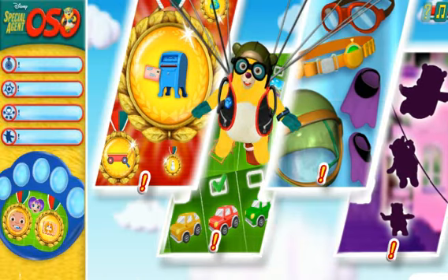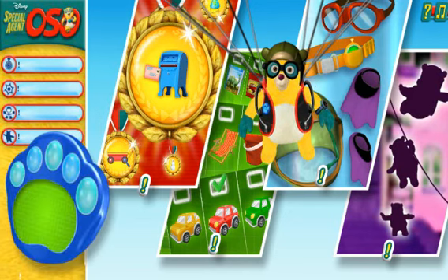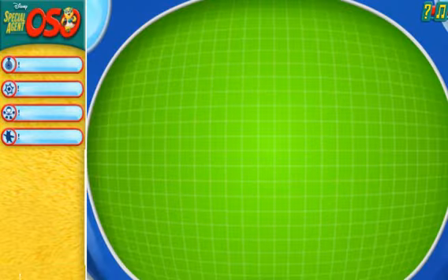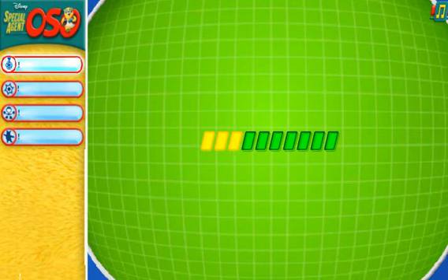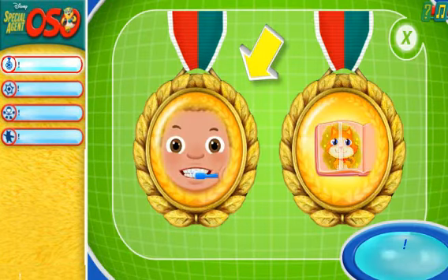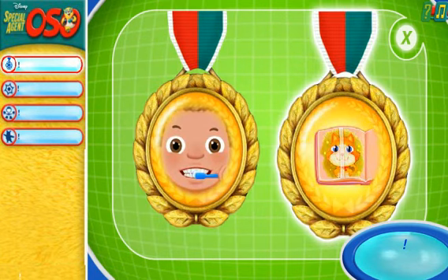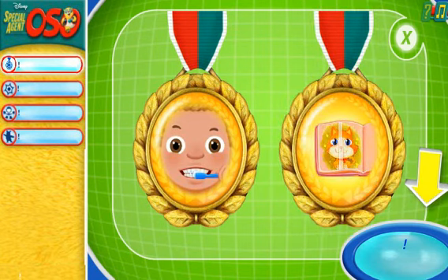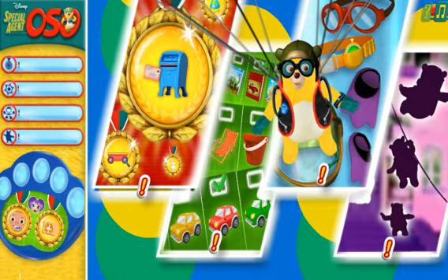What should we do first? Click one of these boxes to choose. These are the Digi-Metals you've collected from today's show — brush your teeth and fix a torn book page. Click here to see all of the Digi-Metals you've collected, or you can use them to unlock special agent gear by clicking here. Click the close button when you're ready to go back to the main page. Now what would you like to do? Click one of these boxes to choose.